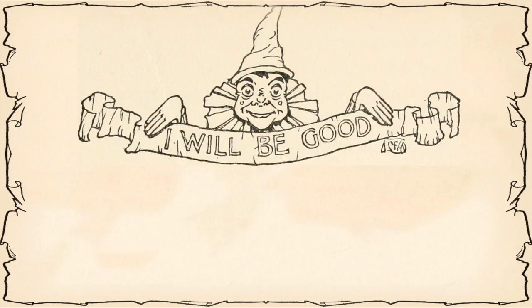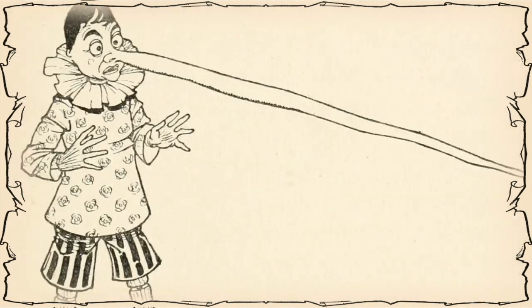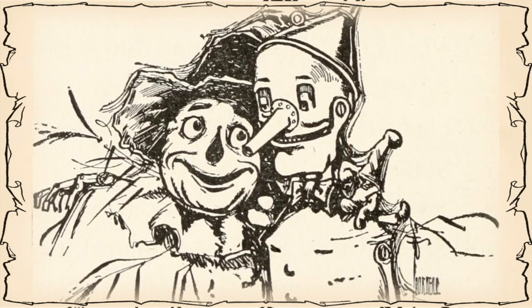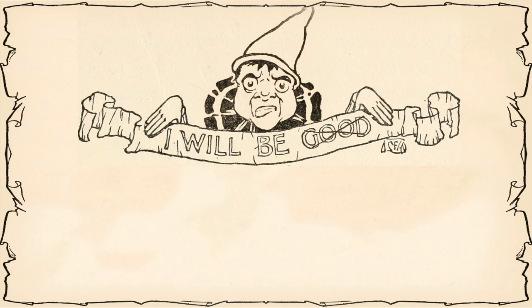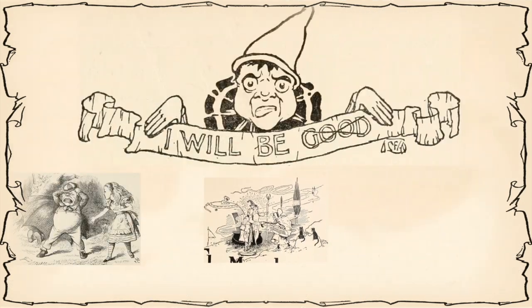A character's virtue is their most moral behavior. Examples include patience, loyalty, honesty, gratitude, and compassion. A character's flaw is their least moral behavior. Examples include anger, envy, and greed.